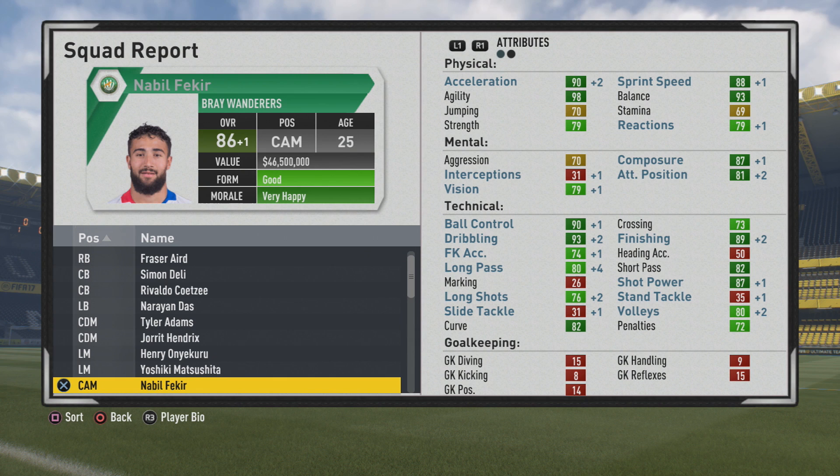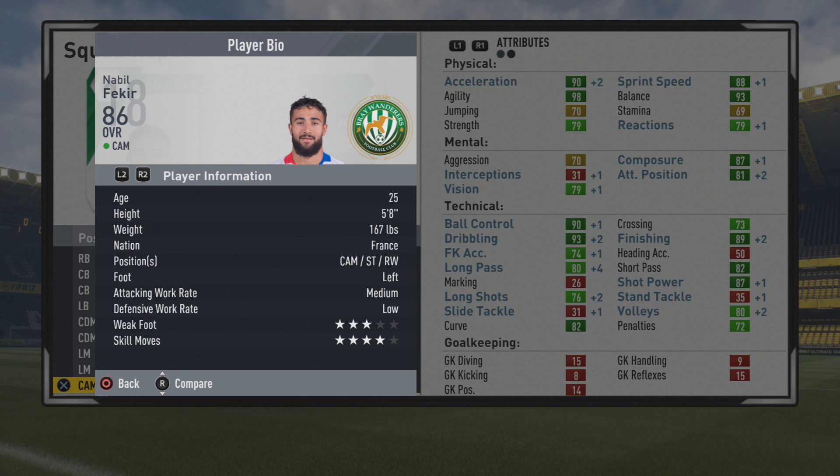With 90 ball control, 93 dribbling, and good finishing, a passing of 80 long pass and short pass, 87 shot power, 82 curve, and 80 volleys — not too bad. Pretty good shot on him overall. He feels amazing on the ball at five foot eight with ridiculously high agility, balance, and great dribbling. Definitely take a look at him — a lovely player, and no need to train him so you can get some of that OP growth.